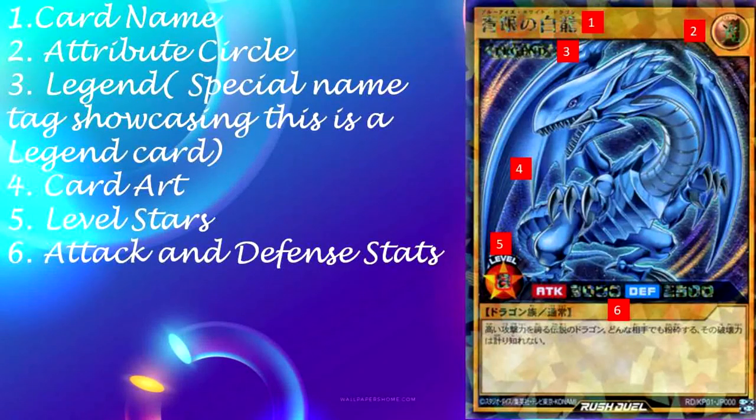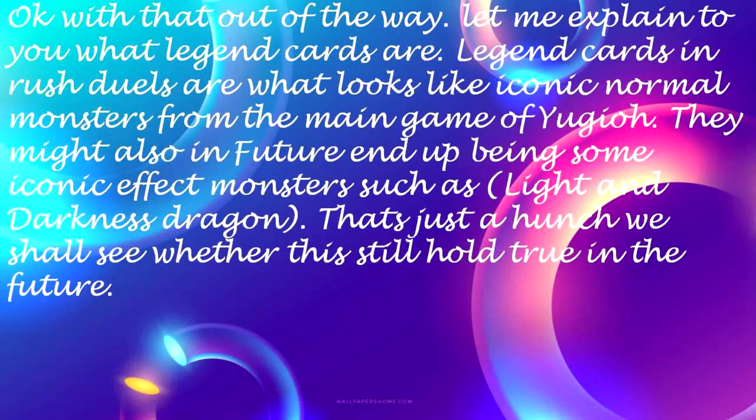1. Card name. 2. Attribute circle. 3. Legend — a special name tag showcasing this is a legend card. 4. Card art. 5. Level star. 6. Attack and defense stance. Okay, with that out of the way, let me explain to you what legend cards are.